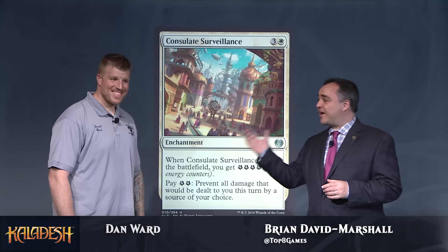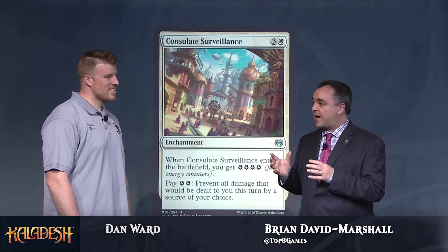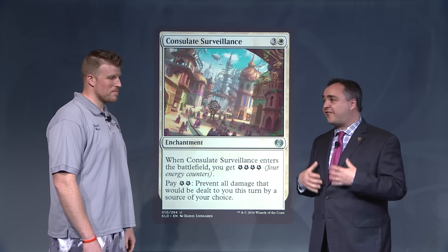Brian David Marshall here with our good friend Dan Ward, and Dan is going to show us a single card spotlight here on Consulate Surveillance. Now this is a card that at first glance looks like just a fog machine.